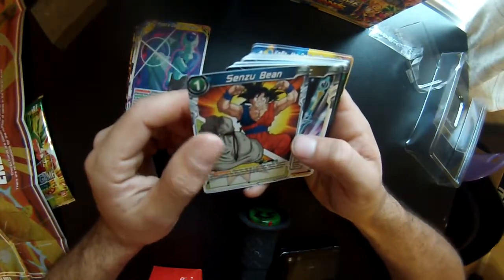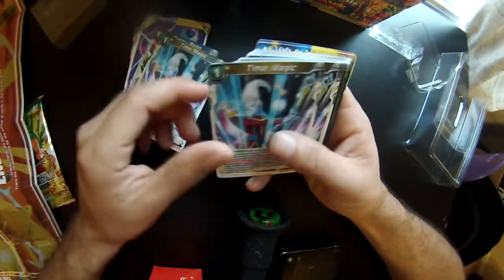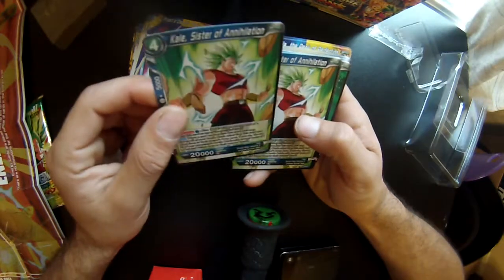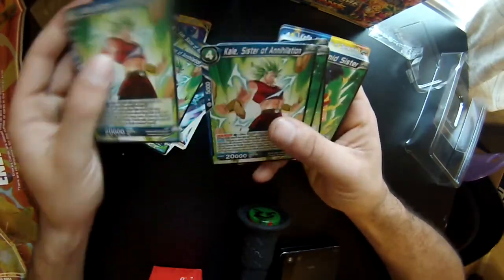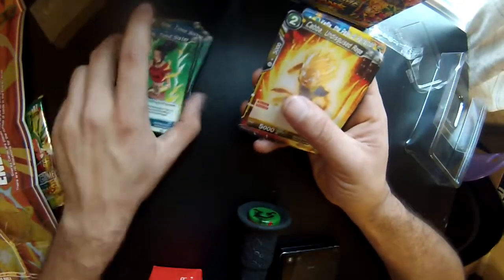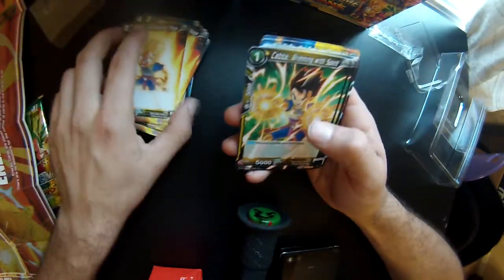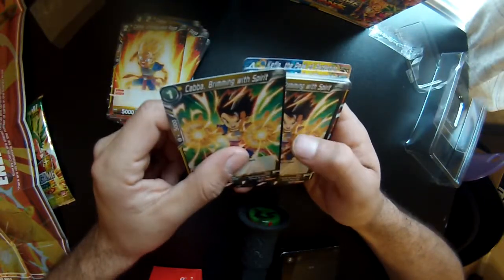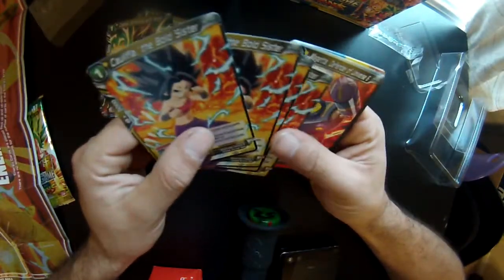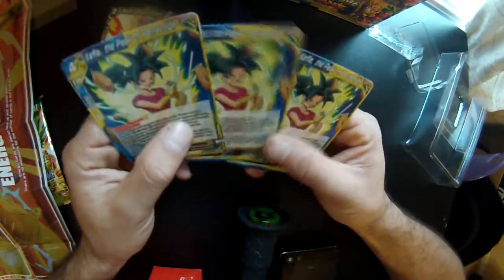Like I said I have no idea what this game is about or how to play it, I just like Dragon Ball. Time Magic — that sounds like a Yu-Gi-Oh card. Three of those, four of those. Kale's Annihilation, Sister of Annihilation — four of those. Kale's Timid Sister — four of those as well. Cabba, Undisguised Rage — four of those. Cabba, Brimming with Spirit — four of those as well. Caulifla, The Bold Sister — four of those. Magetta — four of those. And Keflah, the Peak of Perfection — three of those! Did not expect to get a Keflah in here.